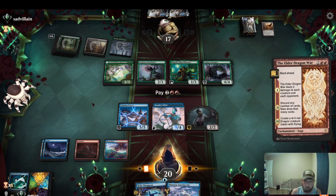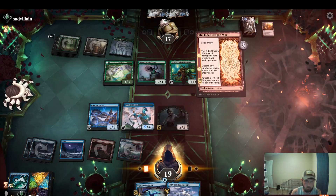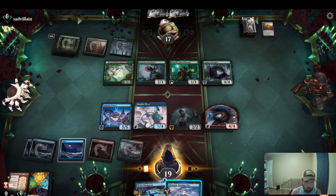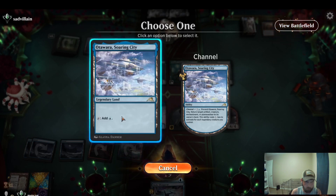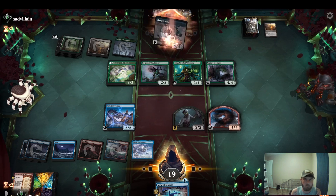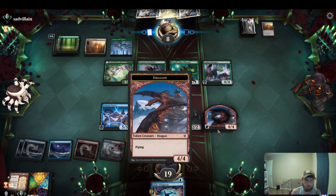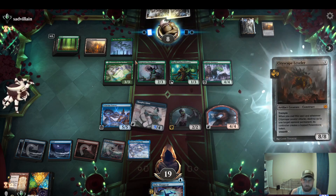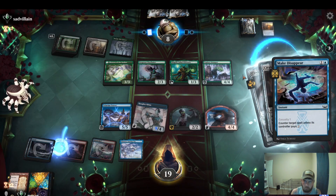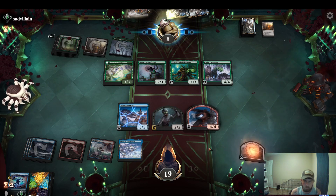We're gonna slam Elder Dragon War. Let's roll this up. I'll go for this. Let's attack for nine. Yeah, make a spear, we can sack the zombie into whatever. Ramping into — yeah, that's fine. Get a power stone. Combat unit for four.